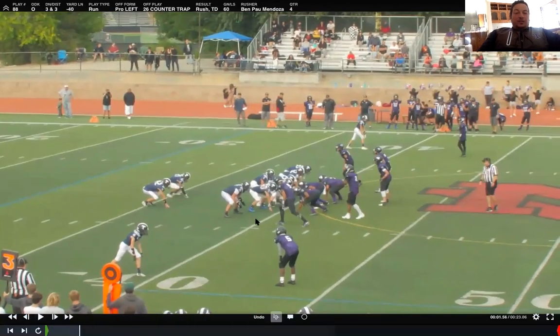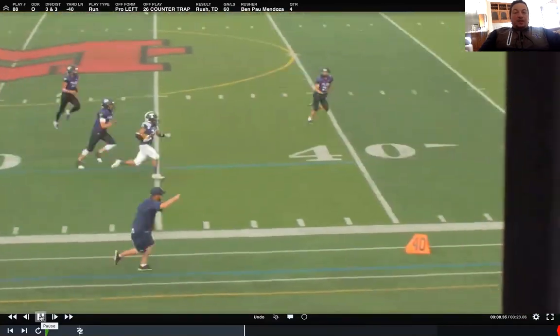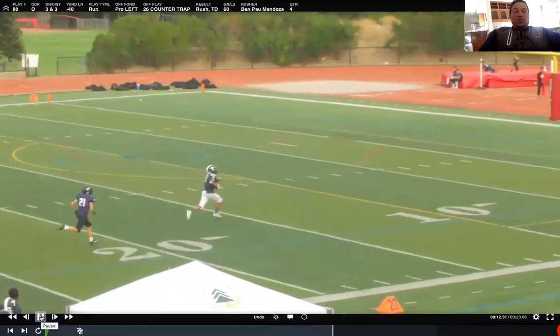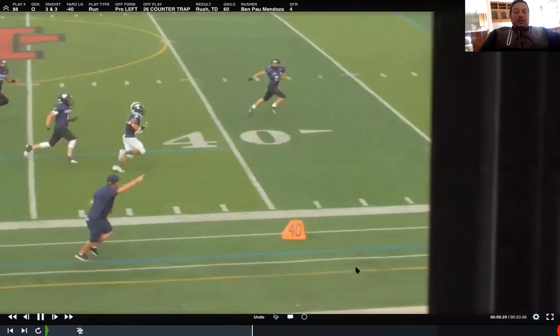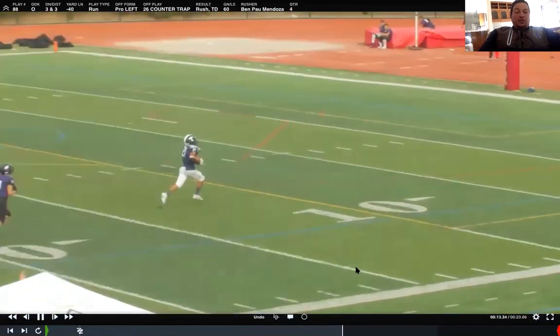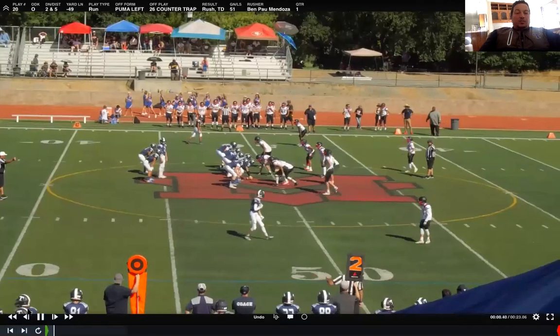Here we go again — pro left set, he's under center. Early in the season we did a lot more under center but it's the same exact thing. Down block, down block — here's the guard, he's going to come kick out the DE. The tackle is going to come wrapping up, looking inside for linebackers — jab step and through. Look for the guard pulling and the tackle pulling: one, two. The tackle didn't even have to make a huge block. The play is designed to get people rolling one way and coming back the other — the misdirection itself will often open holes.